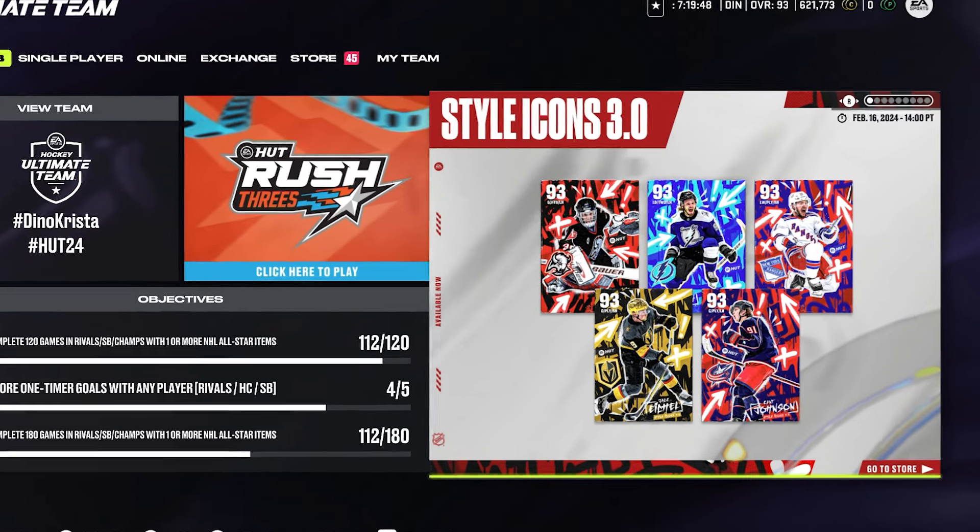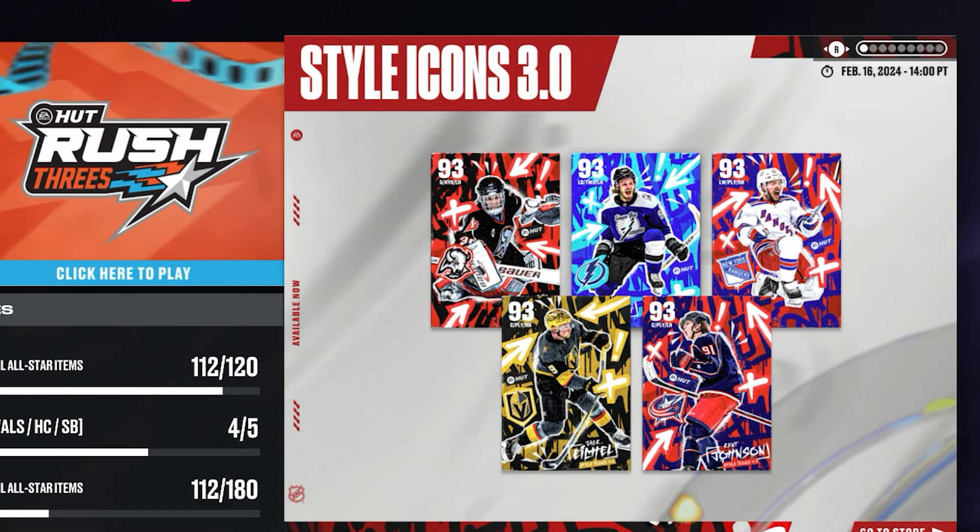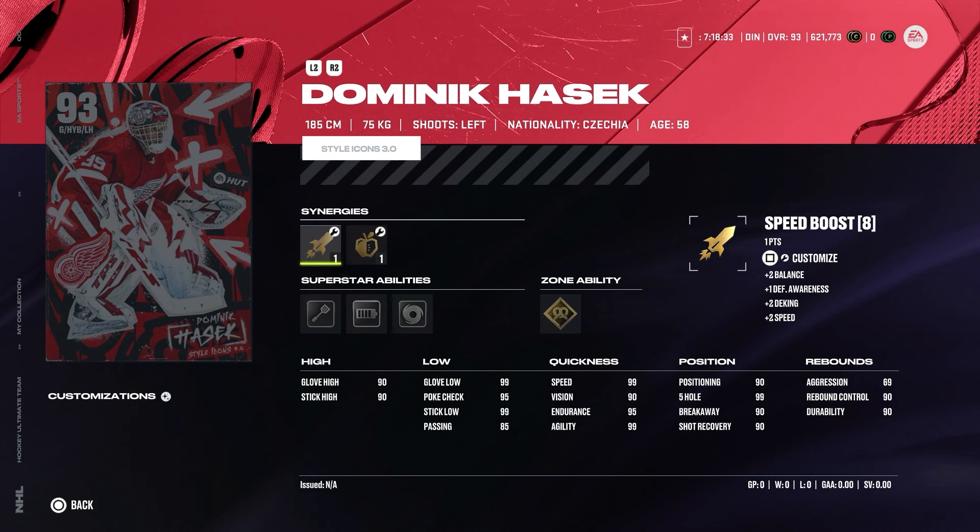The 5 MSPs for week 2 will be Dominik Hasek, Mikhail Sergeyev, Artiemi Panarin, Jack Eichel, and Ken Johnson. Let's start with the goalkeeper, because goalkeepers will always be the worst MSPs — unfortunately, how the game is designed, you really cannot use them and expect them to make a save for you.